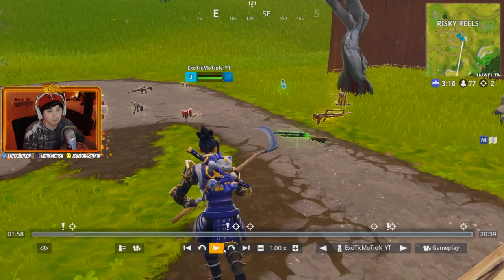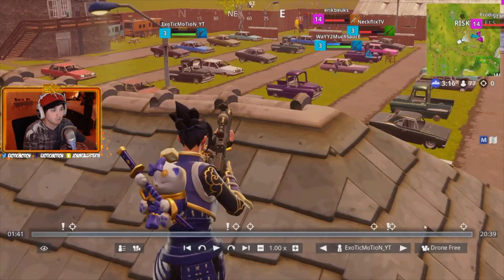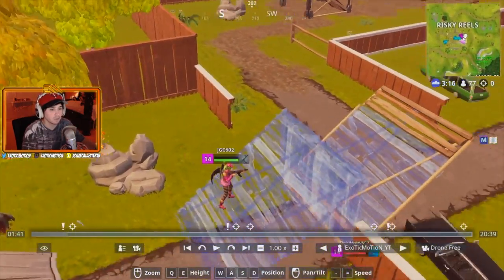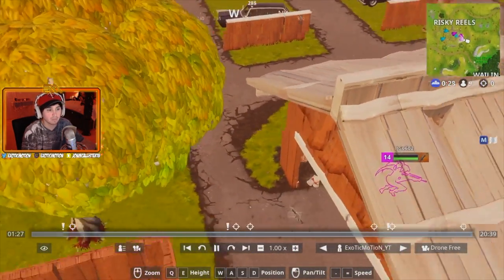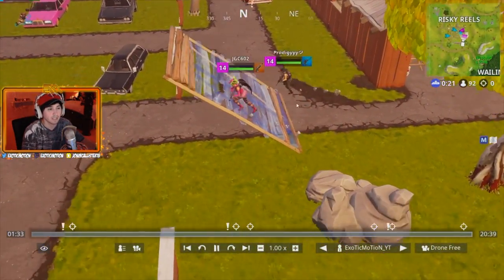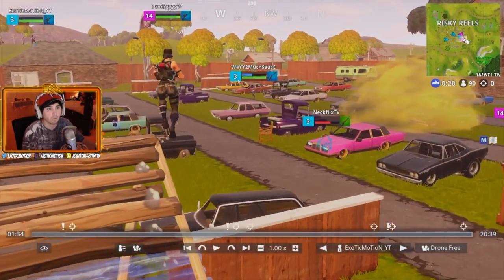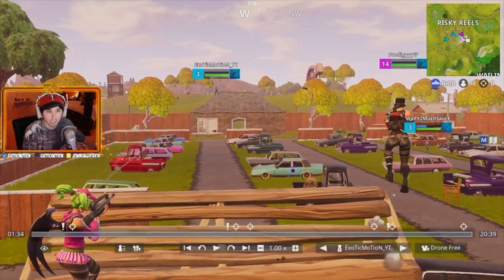I'm going to show you from their point of view. Going to drone free - as you can see, Prodigy and JGC are in here just chilling. The second they start getting shot at, they push up. They see me across the map on the building, but they don't see my teammate way too much sauce over to the right. They're both focusing me because I'm giving them shots - they hear the shots and know where I am.